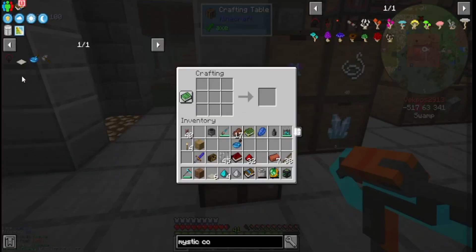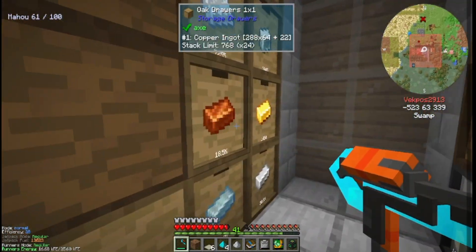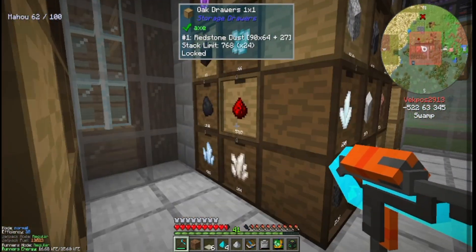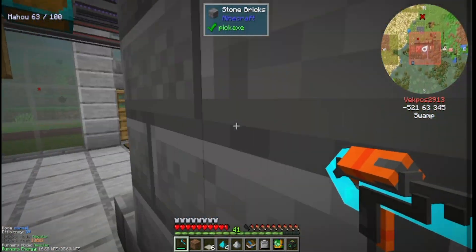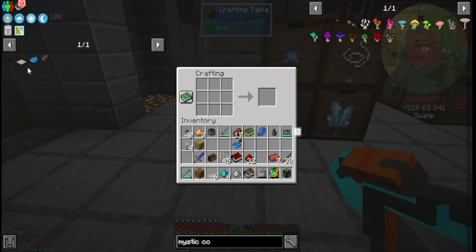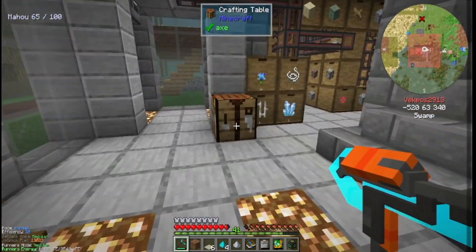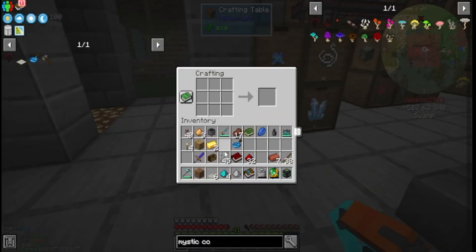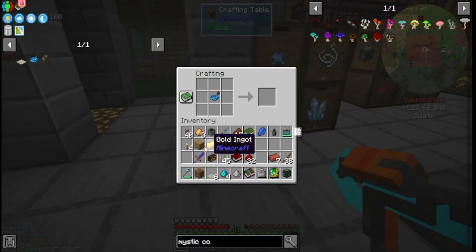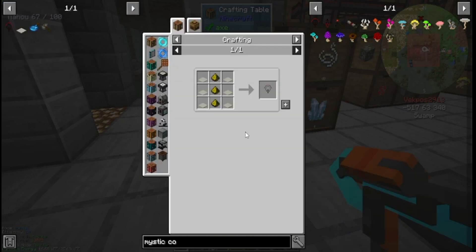Let's make the mystic code — might as well, since I already have six cloth. I just need some glowstone and powdered gold. Gold is easy to get — I just need one of these. There we go, take it, bam — now I have powdered gold, which means I can now make the mystic code.